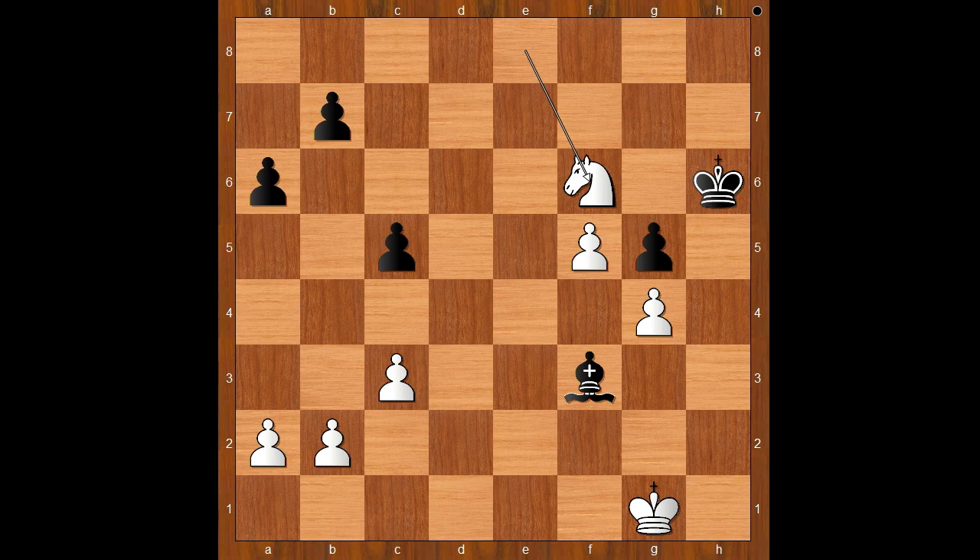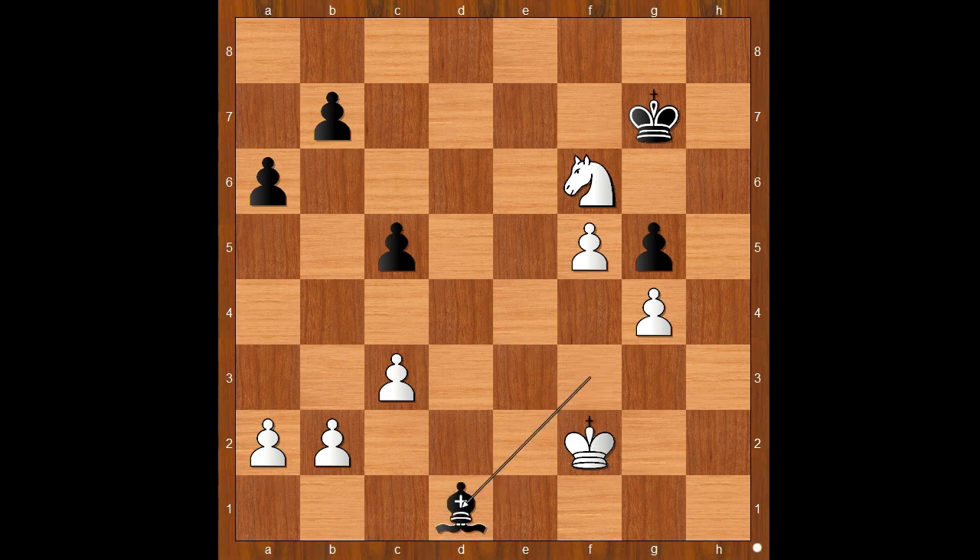Knight to f6, defending the pawn on g4. King to g7, attacking the knight. What is the best square for the knight? Instead of moving the knight, Fischer played king to f2. Black to move: bishop to d1. If king takes knight, then king takes bishop, and white wins easily.